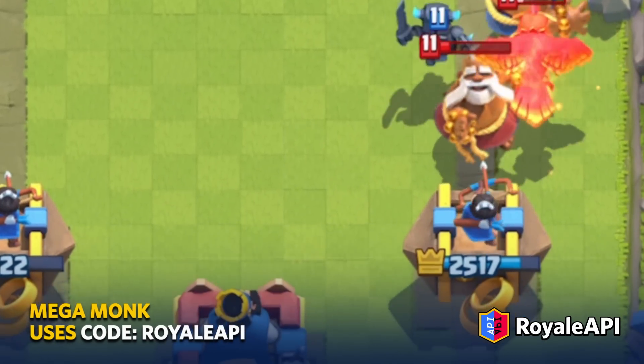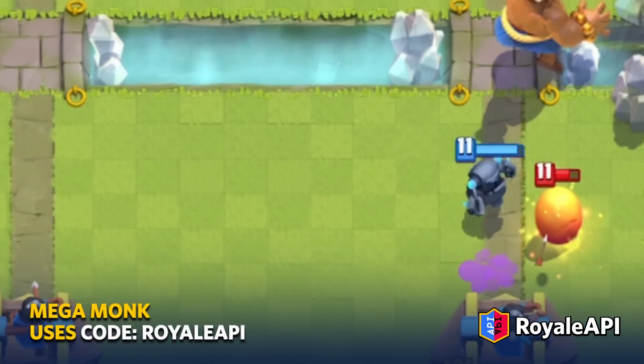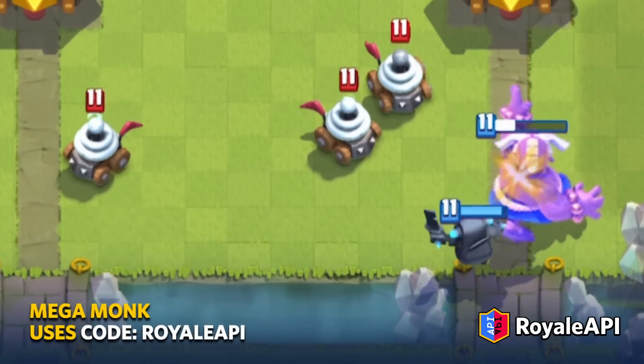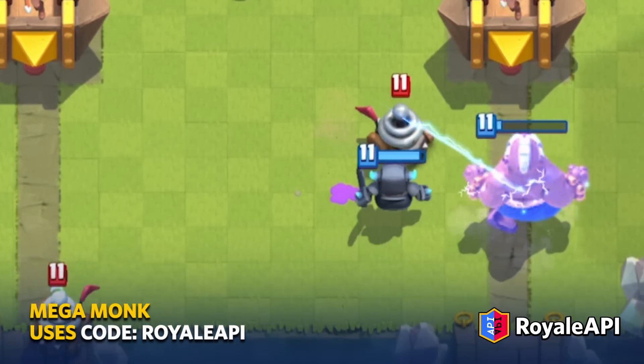The resulting effect is similar to that when Battle Healer casts her healing, except your friendly units won't gain back lost health. Rather, your units just take a lot less damage.